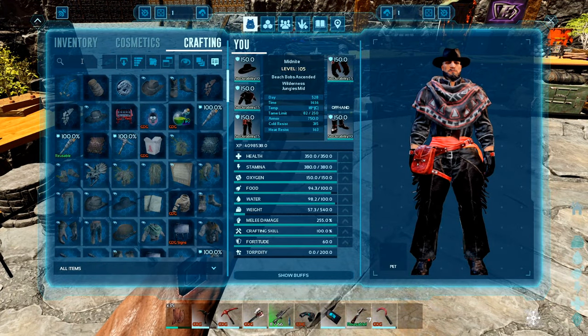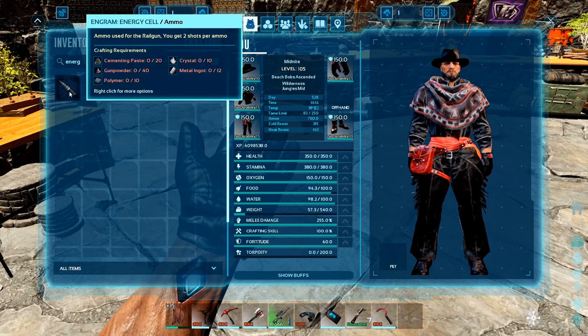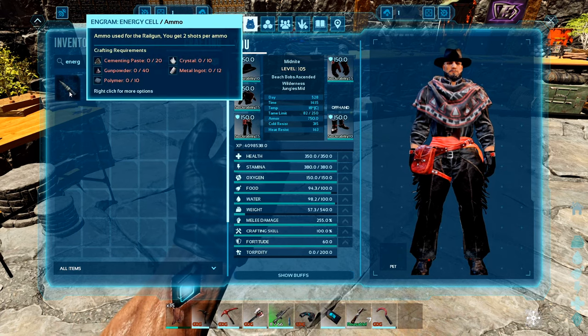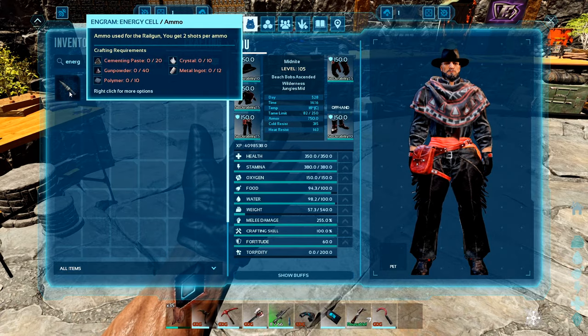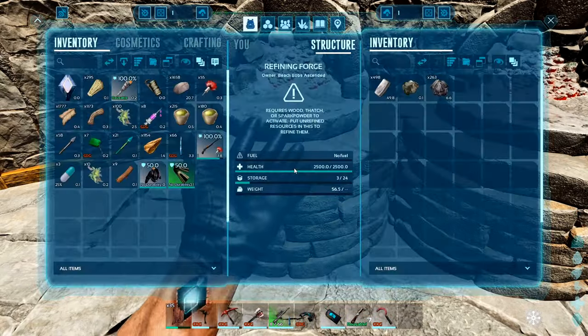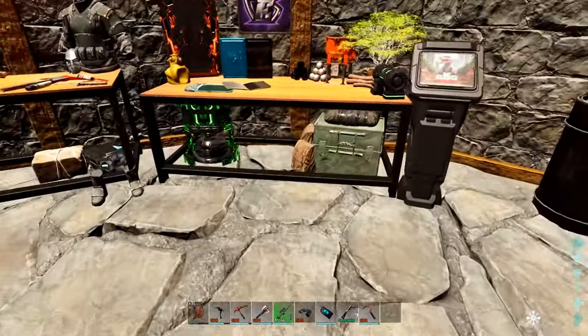How do I make the energy cells? I need more polymer for that — crystal and gunpowder. I think I should have everything else. Three, four and change. Beautiful.